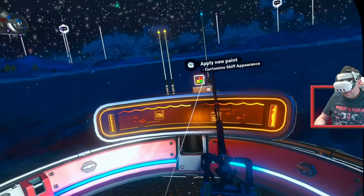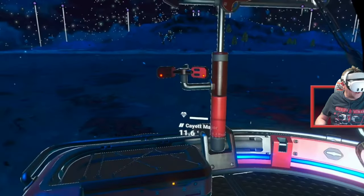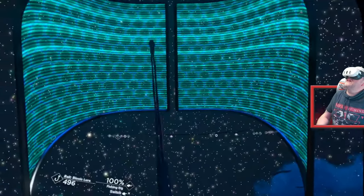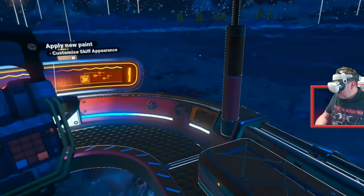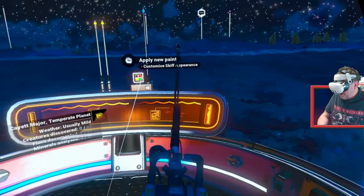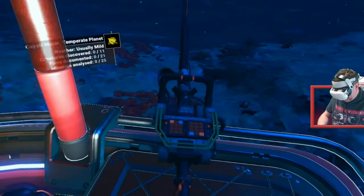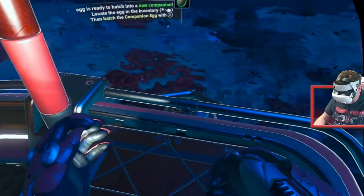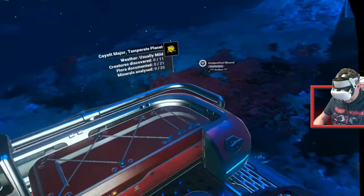The skiff — you can recolour it, I like some of the little animations, it's quite quirky. I love the canopy, that looks freaking awesome in VR. The fish finder looks very basic but it does what it does. Let's put this away and interact with this storage container.